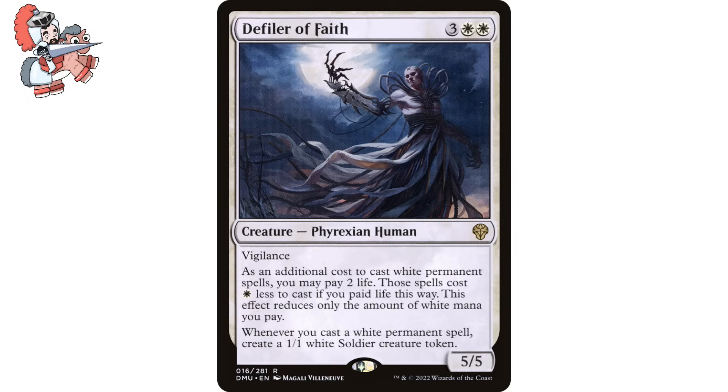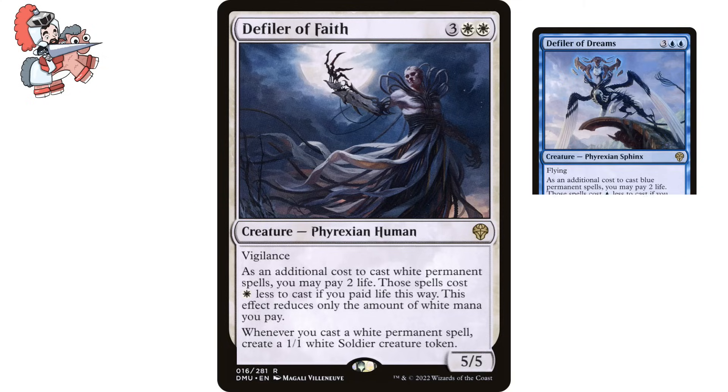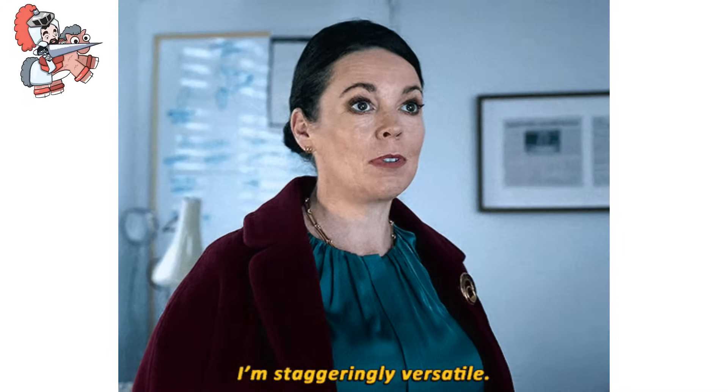And now we are at the last card of the day: Defiler of Faith. Three-white-white creature Phyrexian human from Dominaria United. It has Vigilance. As an additional cost to cast white permanent spells, you may pay 2 life — those spells cost one white less to cast if you paid life this way, though this effect only reduces the amount of white mana you pay. Whenever you cast a white permanent spell, create a 1/1 white soldier creature token. It's a 5/5. I love this entire cycle from Phyrexia: All Will Be One. For every white permanent we cast, we're getting a soldier and cost reduction on top of that. It's a 5-mana 5/5 with Vigilance to top it all off. Such a solid selection that could definitely have a home in quite a few mono-white decks.